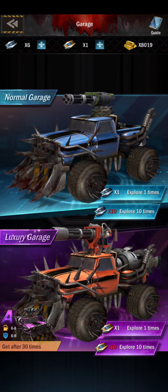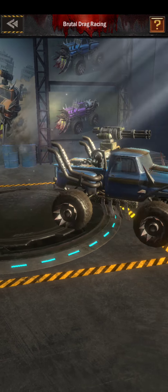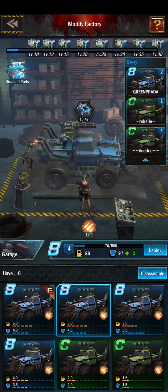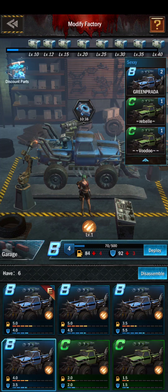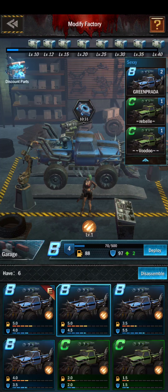You need to do the luxury garage 30 times to get an A car — it's not luck-based. Then you have to do another 70 times to get an S. We got a B, which is great. Another B — and the stats are variable, so some stats differentiate. Now let's go back to your modify factory. There are a couple of different B cars — they give you some guidance. This is the worst B car; this one is better defense but the worst fuel; this one has the same fuel — so basically this is the best one. Let's deploy that guy and use some of the modify parts. The best car we have right now is a level 4 B.